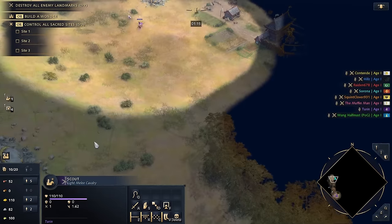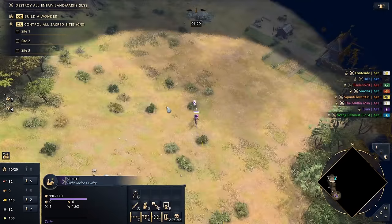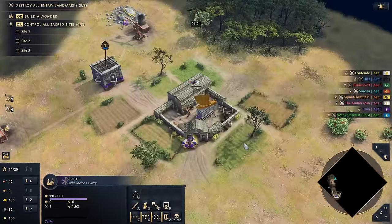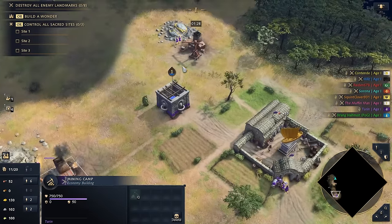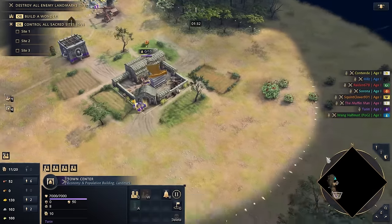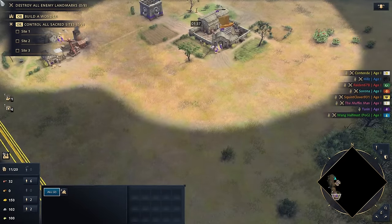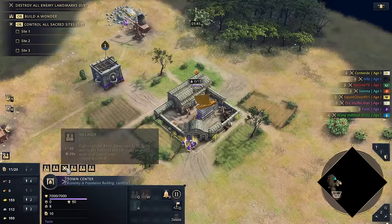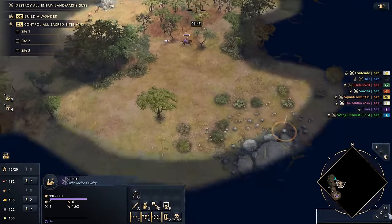We've discovered Serona — he's going to be on the Chinese, probably our first victim depending on how things go. But we're doing a very greedy eco build so we won't attack them until probably mid-castle to imperial. We just need to scout around. Berry bushes are nearby, so we'll go Grand Winery. I could set it up back here to be safer — long-term planning.